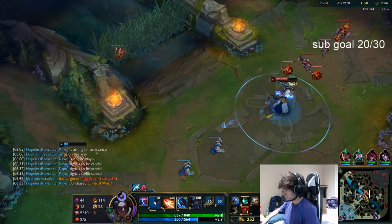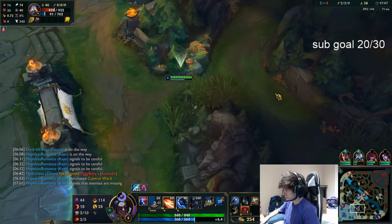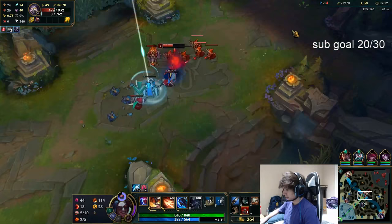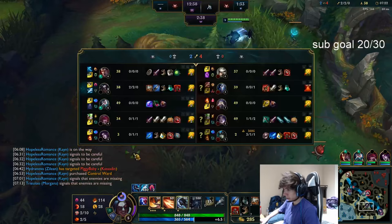Gaston looks killable if he overstays mid. Kindred's right there — she's been prioritizing farming a lot more than anything else, which is good for her team to be honest. We're looking for vision, and we've got level six — we should look for a bot play now.